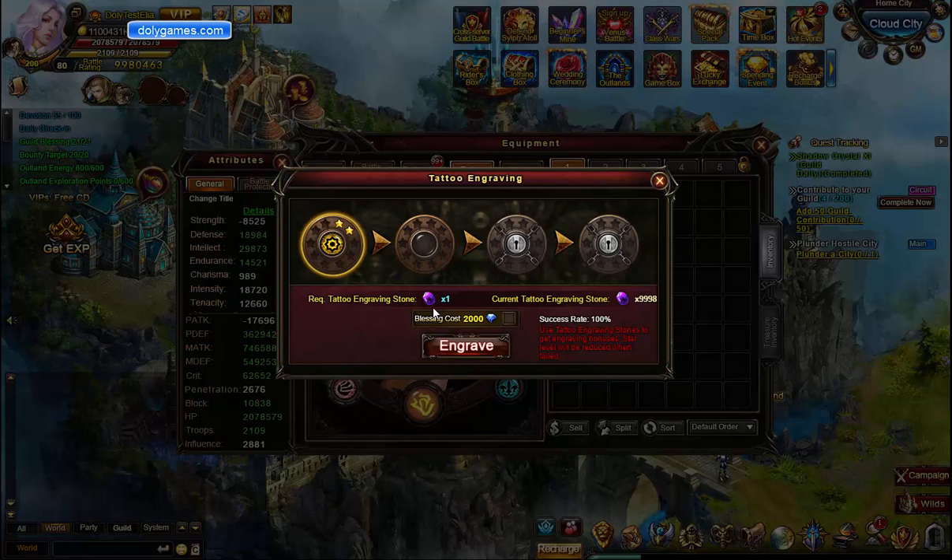So what we need are these tattoo engraving stones, and each time we use one of those stones we're going to either gain a star or subtract a star. This thing in the center changes too. With two stars we're at level 2, and my tattoo charisma is plus 10%. On my own server I definitely need to make this intelligence, or else I'm not going to get any gains from this tattoo engraving system. There is a risk to losing stars, and I'm wondering if this blessing cost changes that so that you guarantee a positive star.